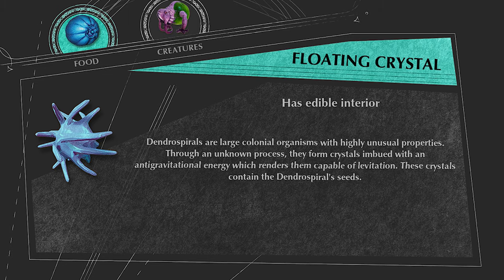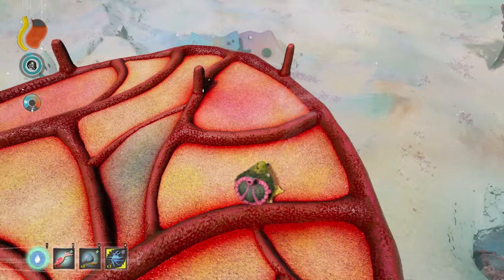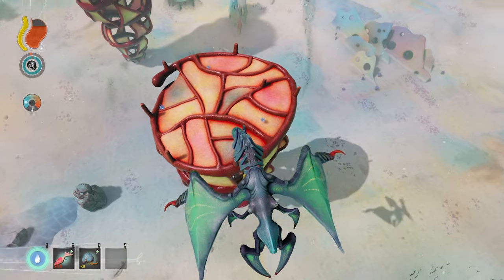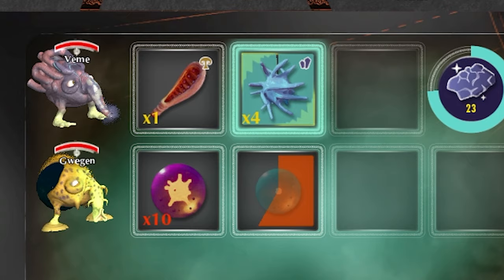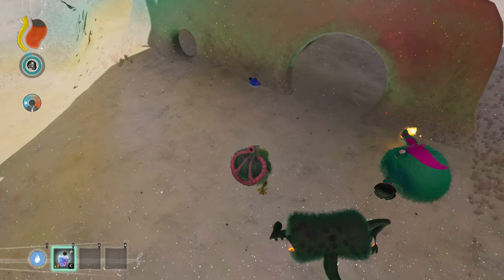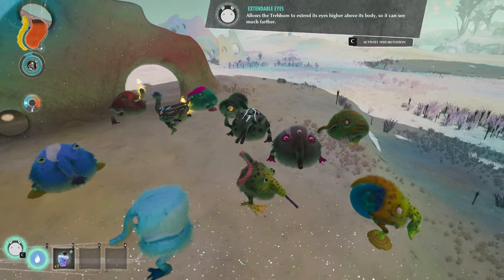The Floating Crystal is this crystal-looking thing that spawns on top of the Dendrospiral plants, which are the largest plants in the tundra. To get up there you need a Vushlop to abduct you. You can process Floating Crystals with the Mineral Processor to get two minerals and decent progress towards a third. If you break open the Floating Crystal, there will be a Dendrospiral Seed inside — eating this gives 15 food and the Extendable Eyes mutation.